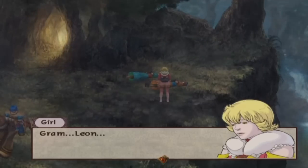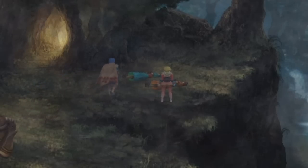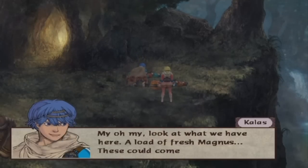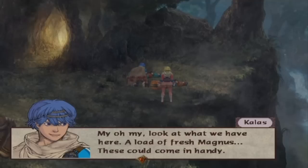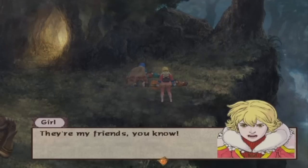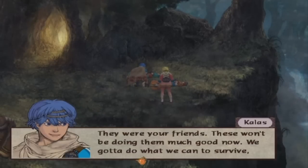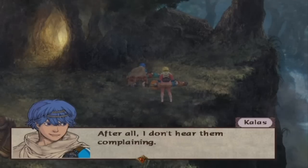In the cutscene: Graham, Leon — look at what we have here, a load of fresh Magnus. These could come in handy. You're stealing their things? So? They're my friends, you know. They were your friends — this won't be doing them much good now. We gotta do what we can to survive, right? After all, I don't hear them complaining. Good point.